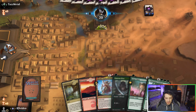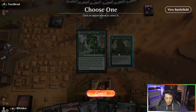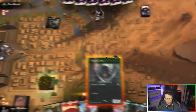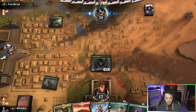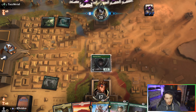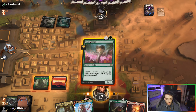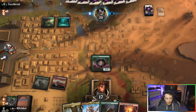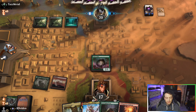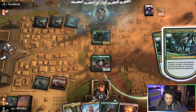Klothys is so good. Let's think here — turn one Llanowar Elf, turn two Klothys, and then turn three Nissa. Let's do this. We got a Scavenging Ooze too — that is nice. Okay, they're rocking the Fatal Push. We'll go Cobra first. I don't want my Scavenging Ooze to die necessarily. There goes the Uro.